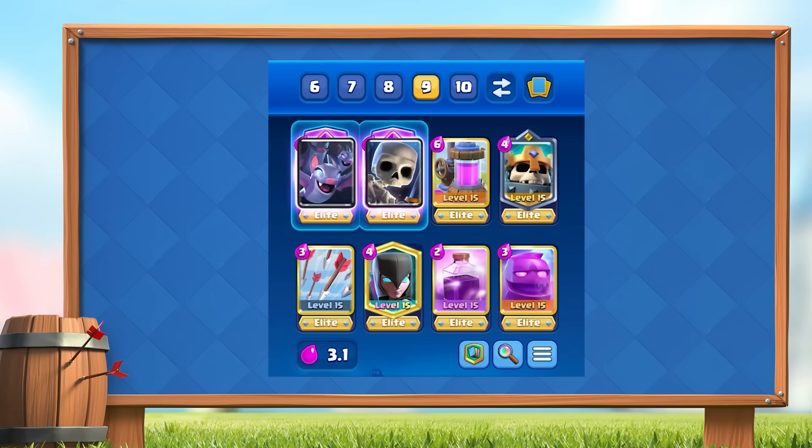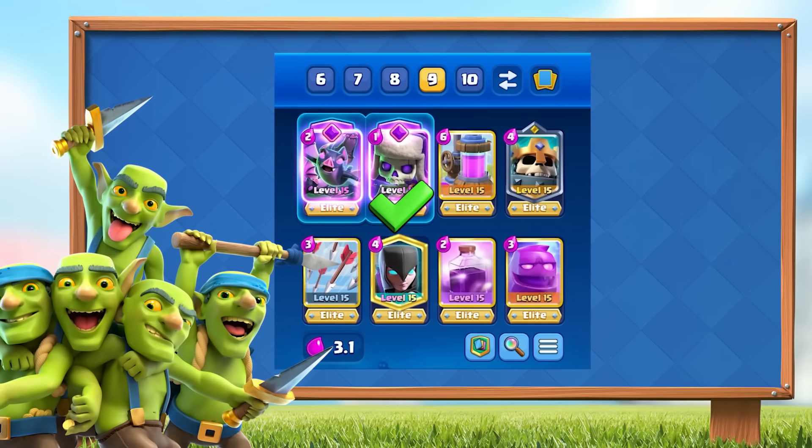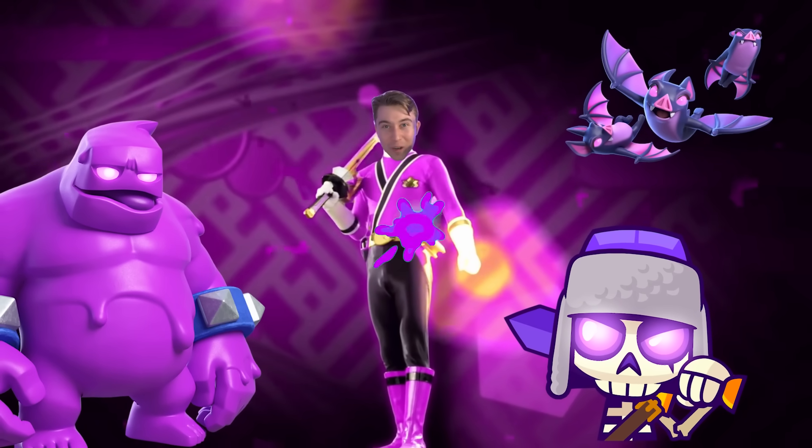If you don't have Evolved Skeletons or bats, you can use their regular versions or a Goblin Gang instead. If you only have one evolution, Evolved Skeletons are the best one to use. It's time to channel our purple power, evolve our skillless spam, and assert dominance.